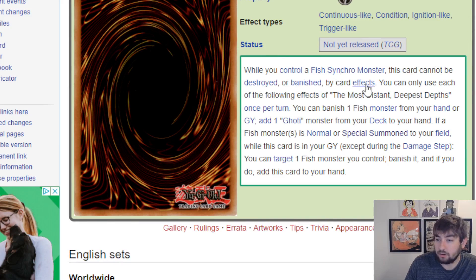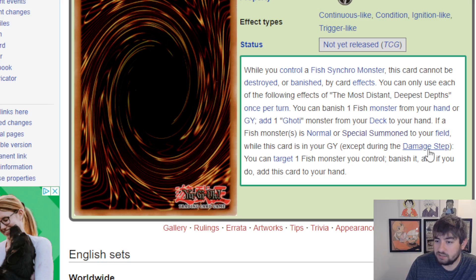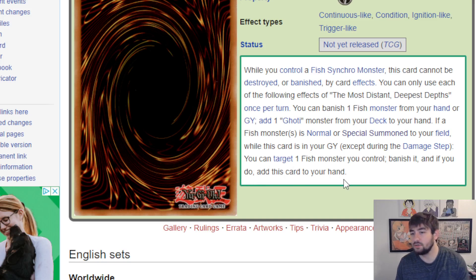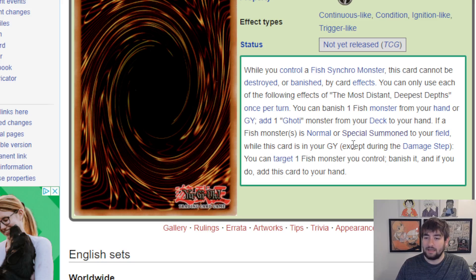The Goatee field spell: while you control a Fish synchro this card cannot be destroyed or banished by card effects — nice protection. Once per turn you can banish a Fish from your hand or grave to add a Goatee monster from deck to hand. Unfortunately none of the Goatee monsters in the main deck extend from hand aside from Paces. Secondly, if a Fish monster is normal or special summoned to your field while this card is in the grave, target a Fish you control and banish it to add this card back. It's mediocre — pretty conditional overall.